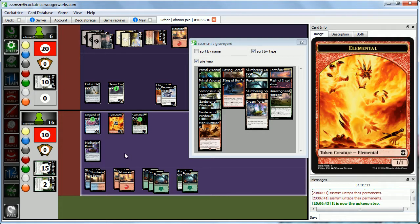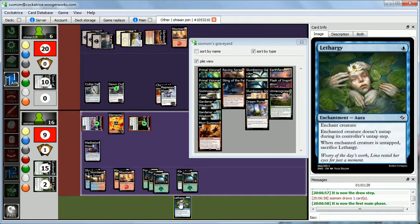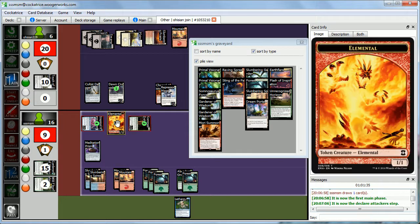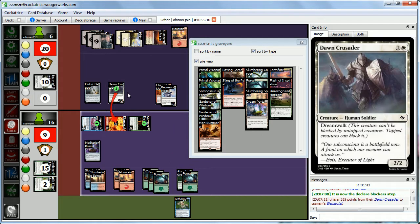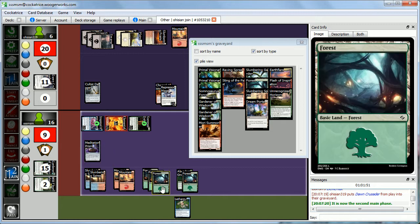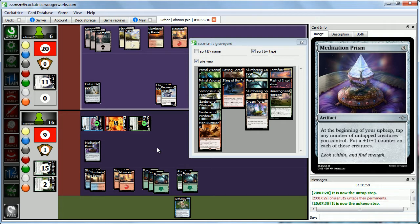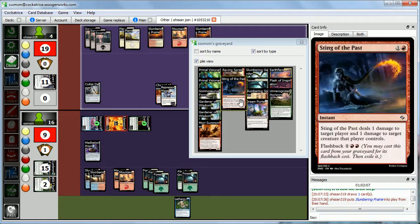We untap — if we attack with everything, Abby has to block here and here, she takes two and we sacrifice to deal two. Let's add counters to our guys, tap them, draw, and attack with our 6-6 elemental. Abby has no choice but to block with Dawn Crusader — Crusader dies. No sense blocking with Repressor Mage either since it wouldn't kill it. We end the turn. Abby needs a miracle — upkeep she's down to 4 life and she draws a land. That is so game over. Next turn we could attack for a ton.